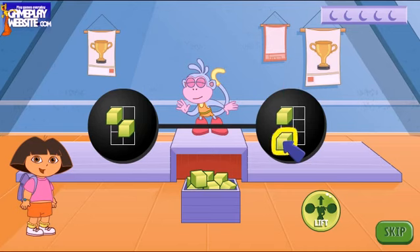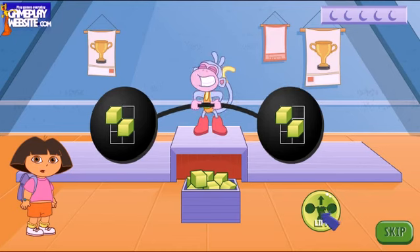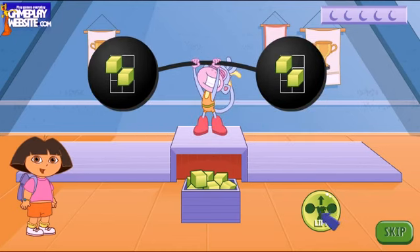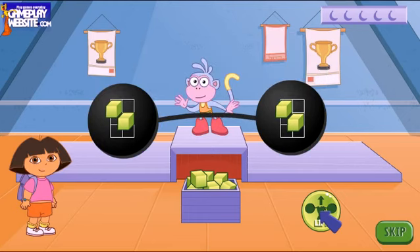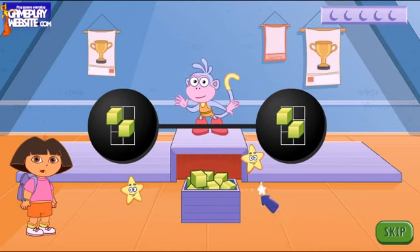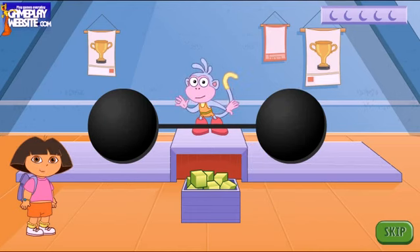When you're done, click on the lift button to help Boots lift the barbell. If the blocks are placed correctly, Boots will lift the barbell and stars will fly out. Click on the stars to catch them. So remember, use your mouse to pick up blocks and drop them where they belong. When you're done, click on the lift button to help Boots lift the barbell. Let's start!